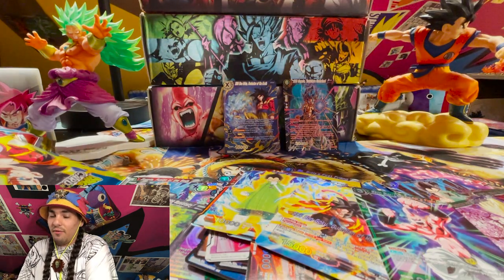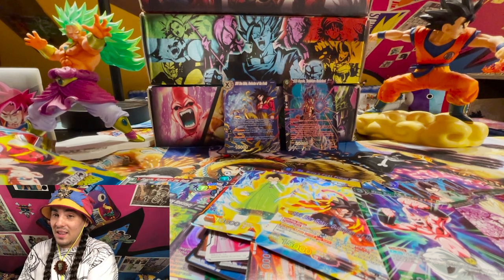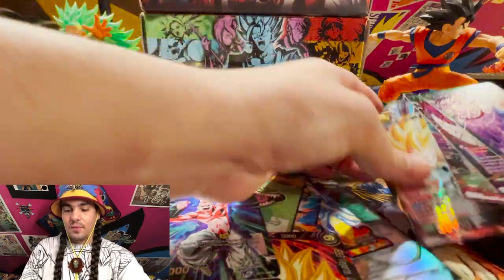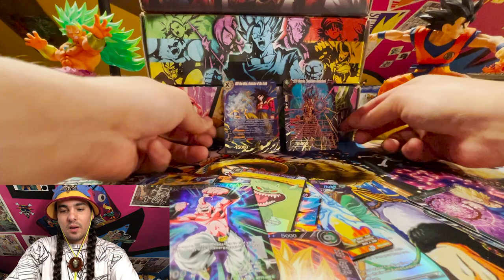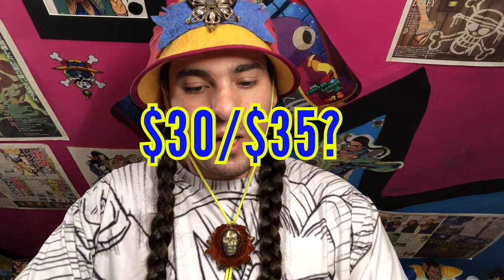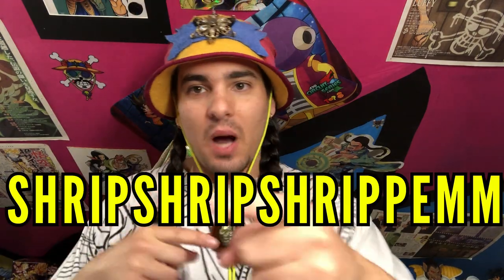These boxes are pretty good value — you get five super rares and two special rares per box. In terms of SRs we got about $5–$6 worth, and in SPRs about $25, so roughly $30 off the box if we were to sell everything. These boxes are going for about $120 right now and expect them to go for more soon because these sets are selling out. So monetarily we didn't quite make our cash back, but in terms of fun — we made even more fun back than we started with. If you play for fun, you've already won. I recommend opening boxes, but it depends on what you're looking for.